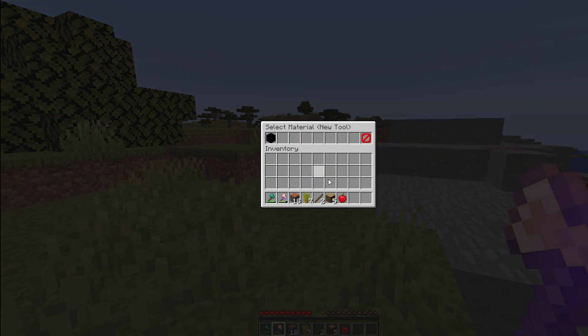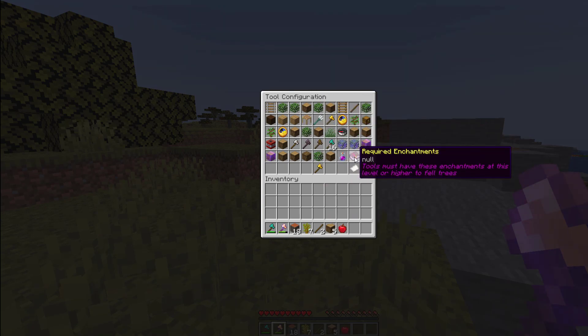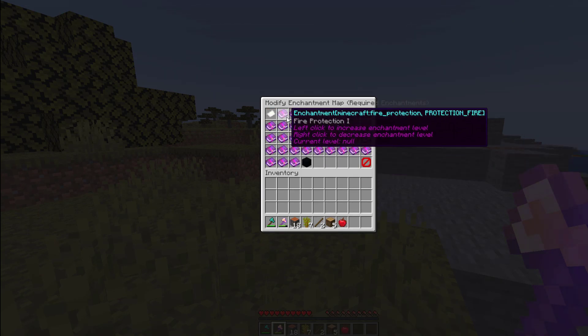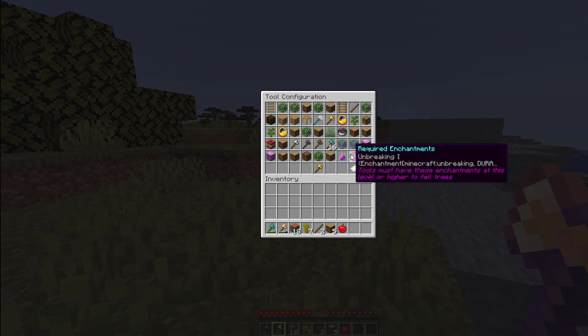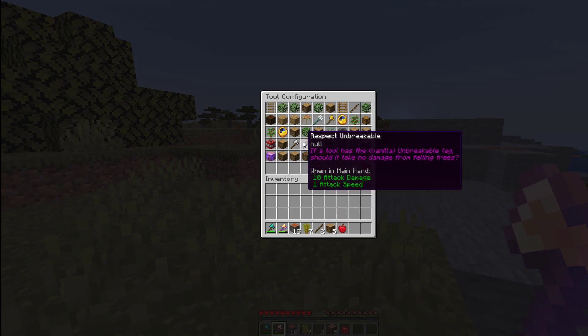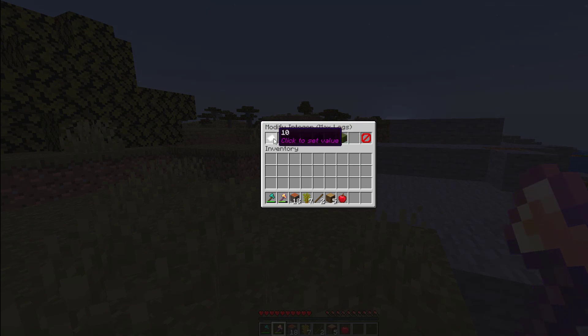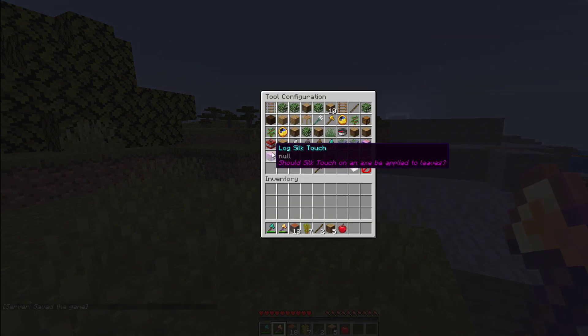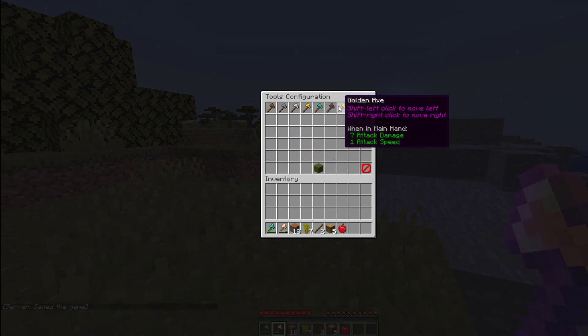If you go back you can create a new tool. In this case I want the golden axe with unbreaking, so pop that in there and hit select. While we're here we can go down to required enchantments — tools must have these enchantments at this level or higher to fell trees. So we add unbreaking one, click that, go back, and now unbreaking one is required. You can also change the max log — so in this case we might need 10 logs to use this particular tool — and change various other things if you wanted to.